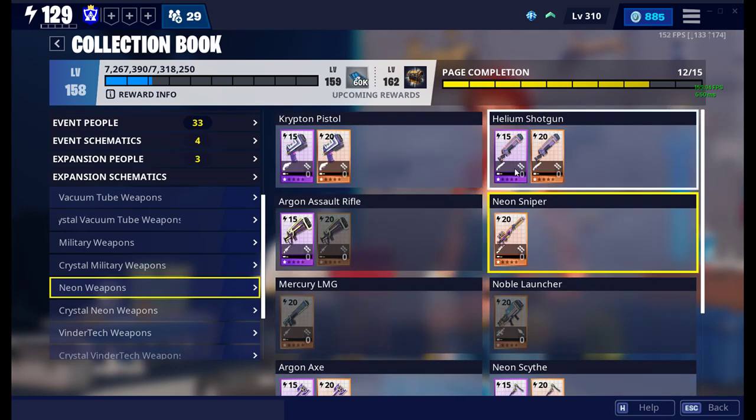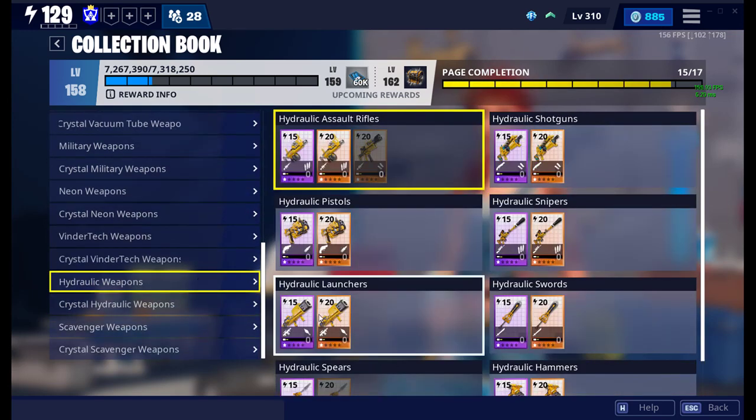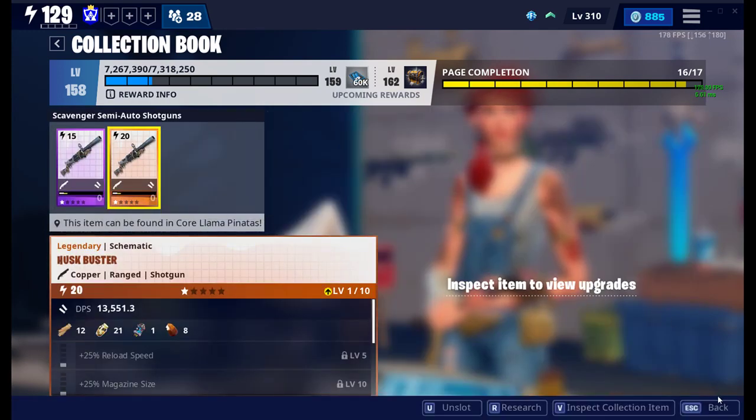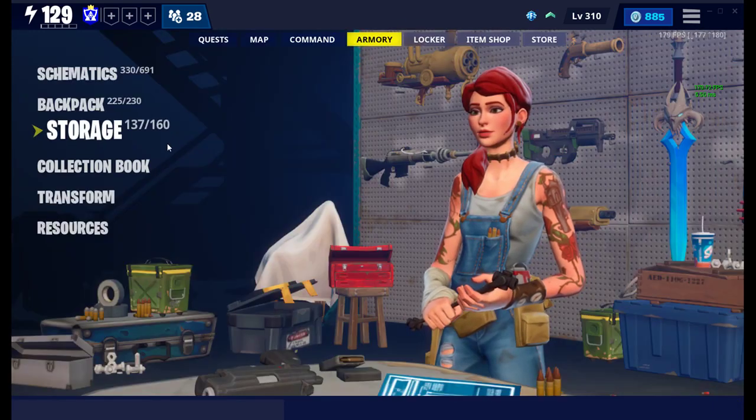And then we have the Krypton Sword and all those here in the expansion set, which you can get — the Damn Buster, the Husk Buster — literally a lot of stuff.